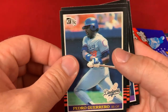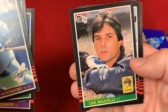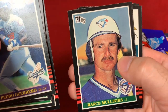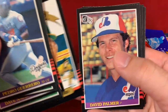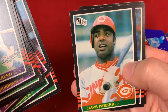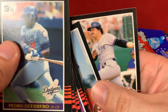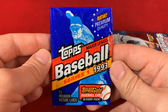Pedro Guerrero, John Franco — had a really nice career — Dave Anderson, Lee Mazzilli, Don Slaught, Tony Peña, Carney Lansford, some nice Diamond Kings, David Palmer, Ron Romanick, Doyle Alexander, Dave Parker — fantastic player — Don Baylor — another really good player — Bill Campbell, and Rick Cerone. Fun little rip with the '85 Donruss, nothing too crazy though.